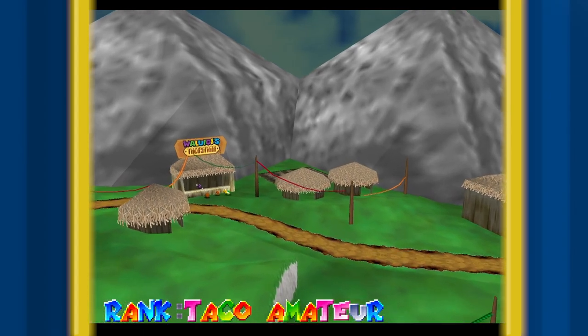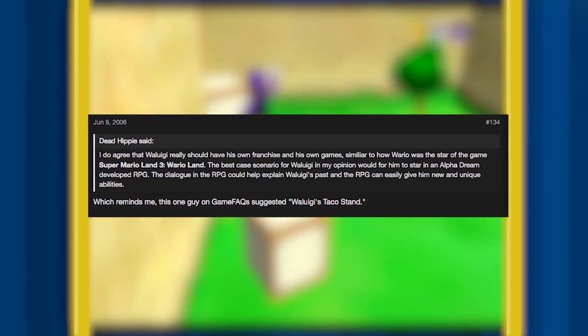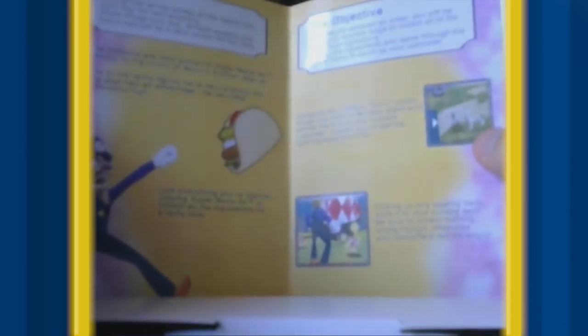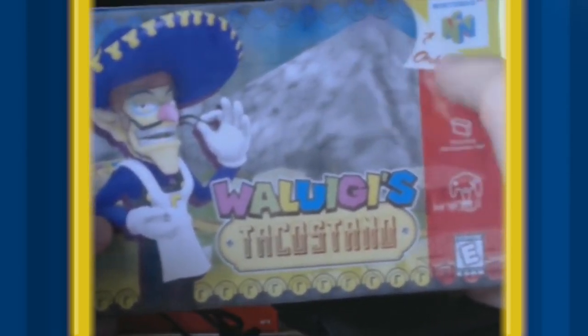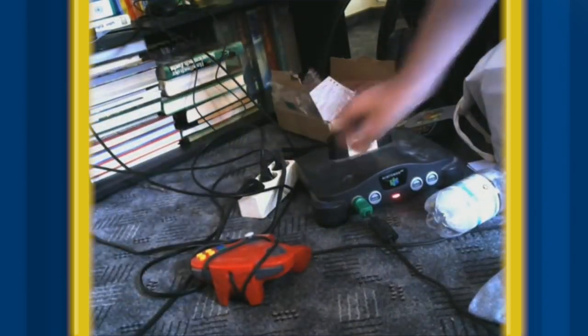Waluigi's Taco Stand is definitely one of the weirdest fangames I've ever seen. It's a ROM hack based on a meme that was posted on a GameFAQs forum back in 2002. The meme went on to spread through the internet, creating fan fictions and fan art until 2012, when well-known Super Mario 64 hacker Kaz created a post showing off an N64 cart with box and instructions of Waluigi's Taco Stand. He would later release a video showing off the manual and some gameplay before listing the game on eBay and selling it for $605. That specific copy was the only original copy ever sold, and thankfully the game has been uploaded online since then for all of you to enjoy.